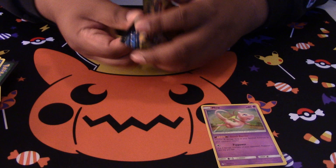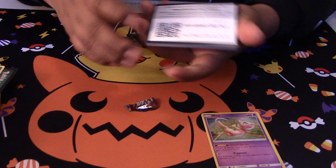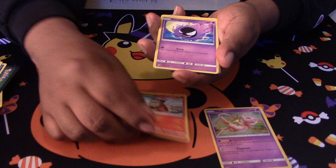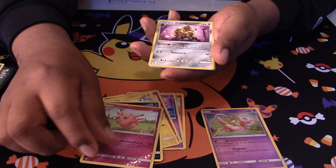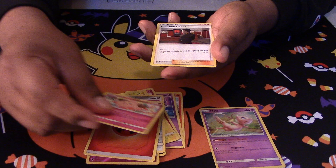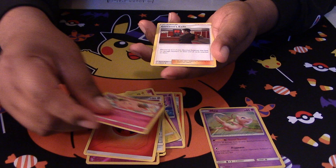Alright, last pack. Here's the last code for this video. We have a Growlithe, Ghastly, Togepi, Murkrow. Our reverse is a Clefable. Our rare is a Loon Duck Trio. We got Clefairy, Jynx's Exile which is a pretty good card, and a Graveler. Not the best pulls, but we still got this cool Mew. Alright guys, until next time!